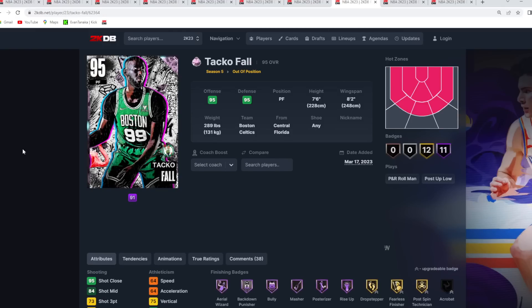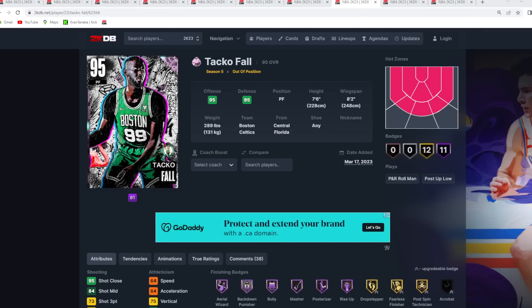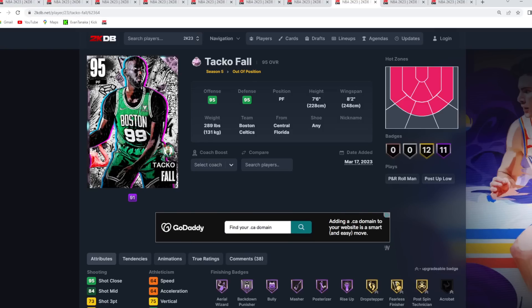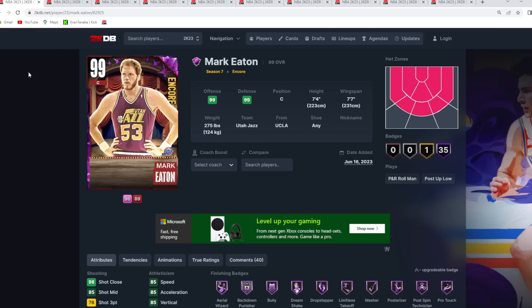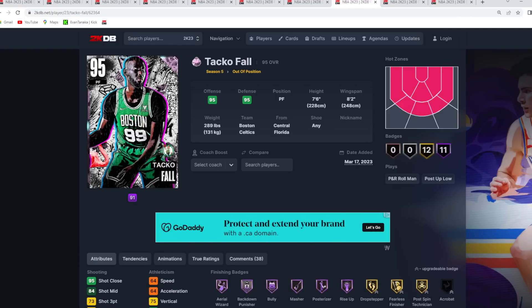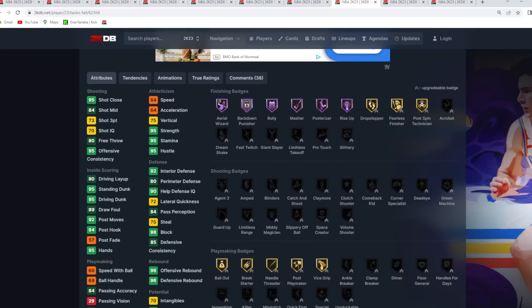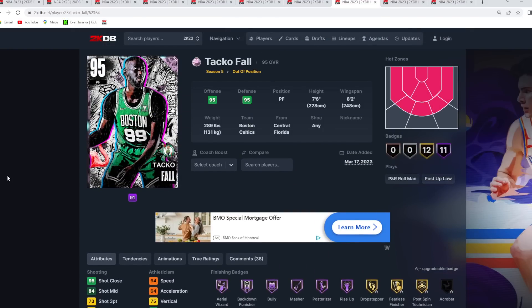Moving to more expensive cards: Taco Fall still has to be a top 10 must-have. He's seven foot six at the power forward position with an eight foot two wingspan — one of the best player models in the game. Pairing him with a Mark Eaton or Ralph Sampson lets you compete against god squads running Manute at the four and Yao Ming at the five, or Shaq at the four. For only about 150,000 MT, Taco Fall is a must-have for his size and dominance at the power forward position.